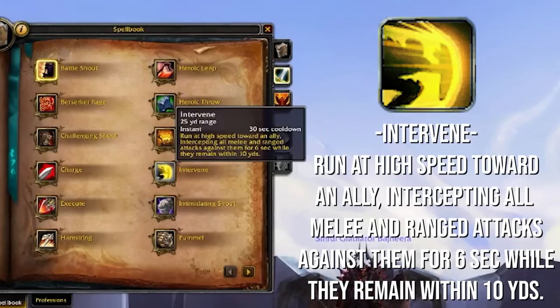Intervene is also a mobility skill — it's kind of like a charge that you use, except that you charge towards your teammates. You intercept all melee and ranged attacks against them for only 3 seconds in PvP, as long as they remain within 10 yards of you. This is awesome for absorbing damage for your teammates. If an enemy team is popping a lot of offensive cooldowns, you might want to intervene your teammate to soak a little bit of that damage.